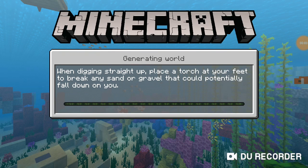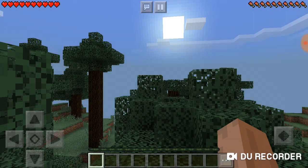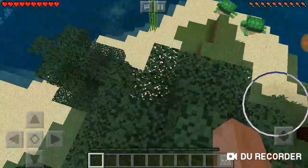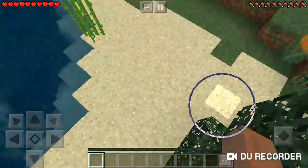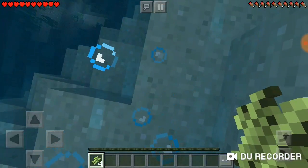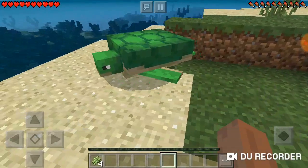Hey guys, it's nerdybrain11 here and today we're going to be playing Minecraft. We're not going to be doing anything special, just regular survival stuff. This is a brand new world I loaded in. I don't actually have my skin currently so we'll be playing as Steve. Let's just get started. Ow — first thing you see some sugar cane, gotta get that. Sugar cane's important for stuff. Hello sea turtle.